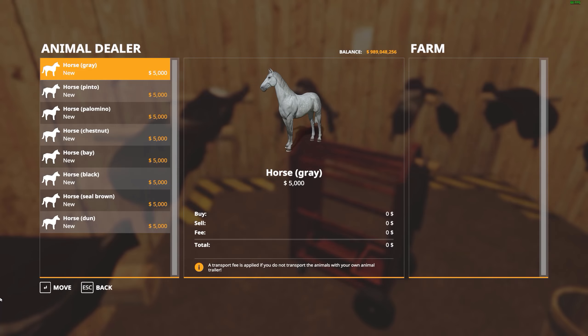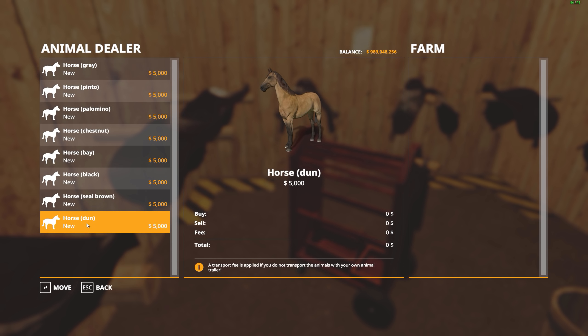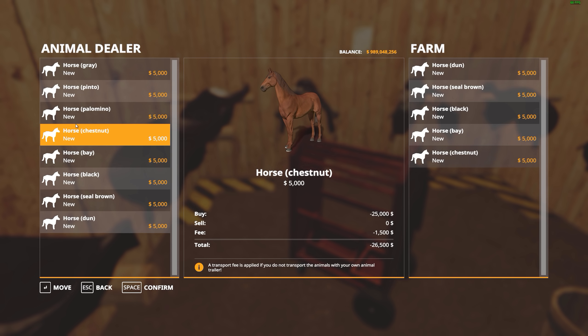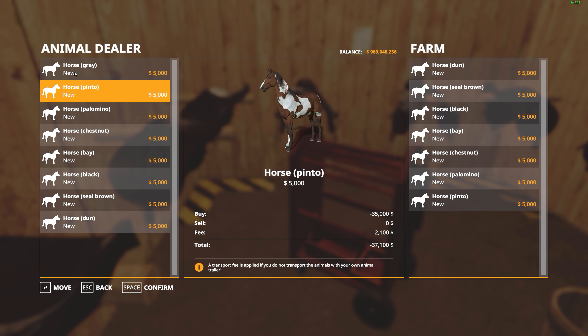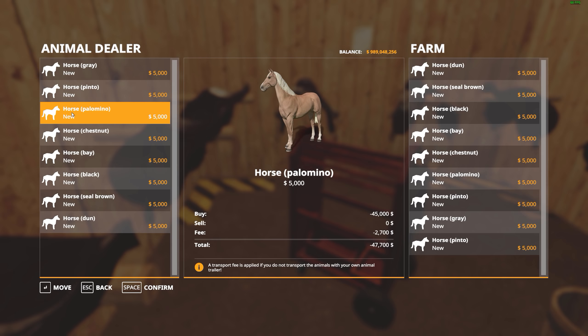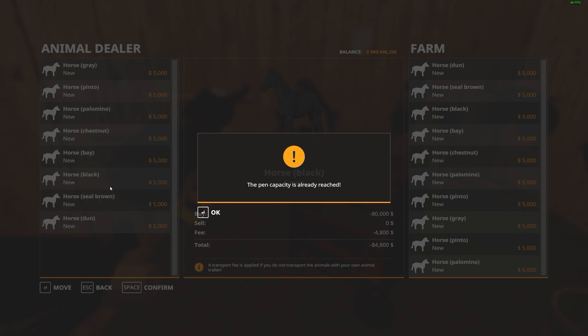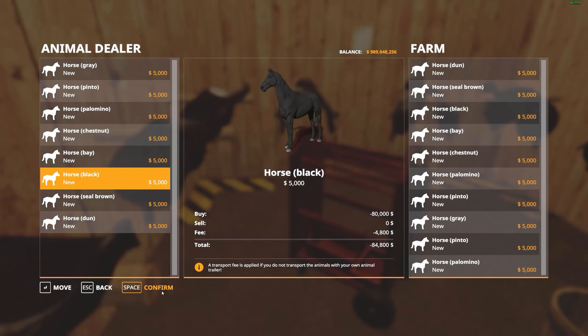Let's go ahead and buy all our horses — sixteen of them. One, two, three, four, five, six, seven, eight, nine, ten, eleven, twelve, fourteen, fifteen, sixteen. That's it — sixteen. Confirm.